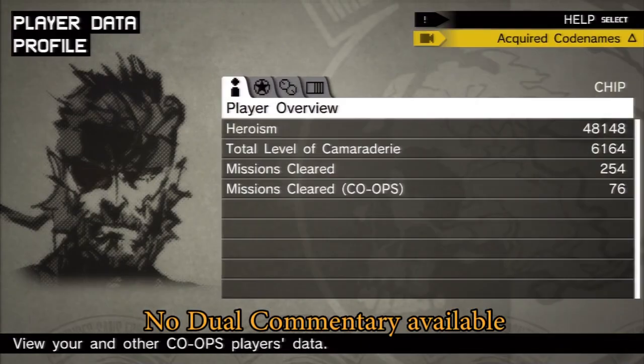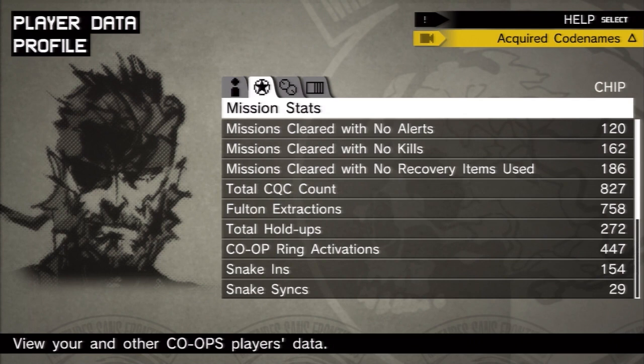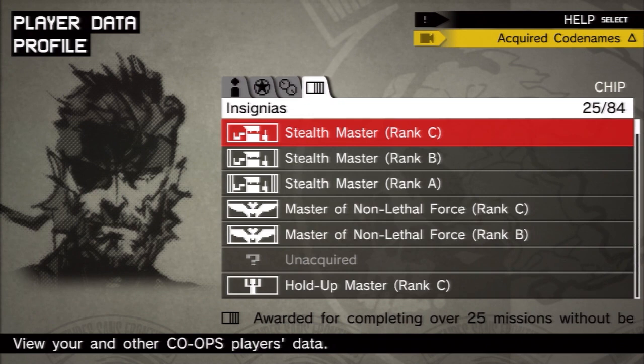I ended up getting a bunch more insignias, so now I'm at 48,148 heroism. I only need like another 75,000 to get one unlockable. There's actually one more unlockable that you get for getting maximum heroism, which is 500,000 points.